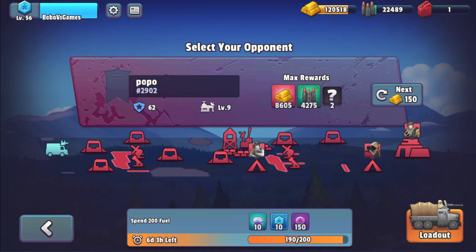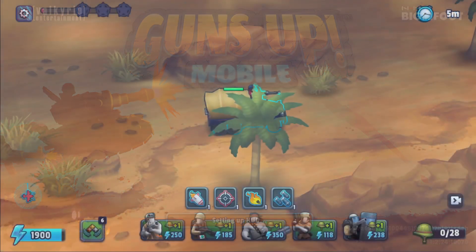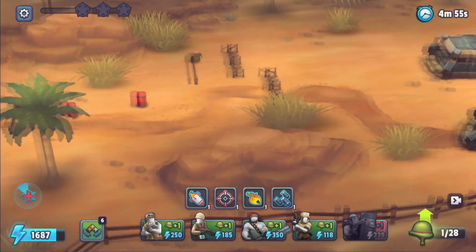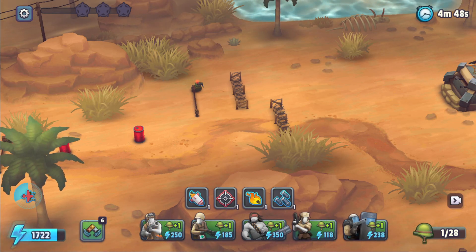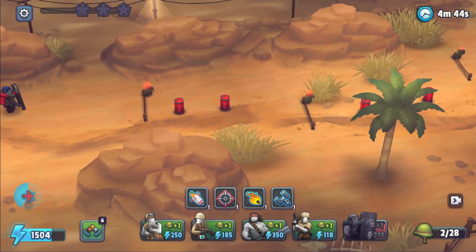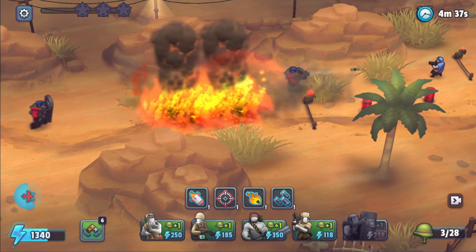Here we are — the first CC9 base. Again, it's one of the easiest ones since I'm still at the beginning. I'll show you in a future video what proper CC9 bases look like — sniper bases and all of those. In CC9 you get a third stand and the structures look so cool. I can't wait to get there, but there's no point rushing the process.